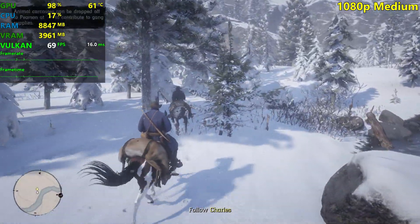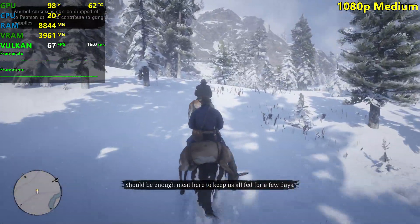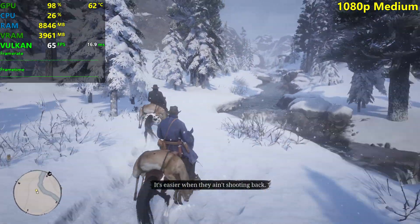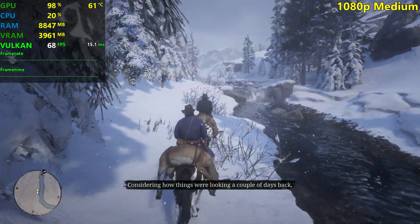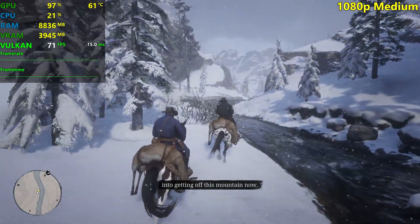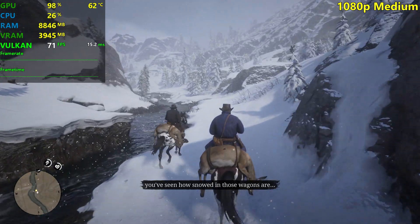We're at medium settings, seeing 65 plus FPS — mostly in the mid to high 60s and low 70s. The game doesn't look bad at all. If you have a 1660 Ti or a GTX 1070, it should perform pretty similarly. You're all set for this game at medium settings. Of course it's a single player game — you can play it at like 30 FPS and have a good time, like consoles. We can probably put it on ultra settings and get 30 plus FPS all the time with this card.